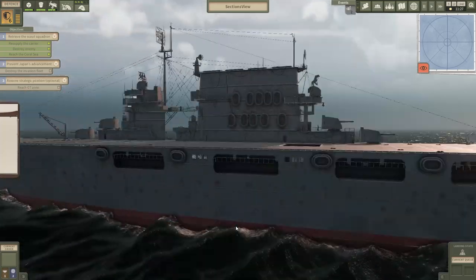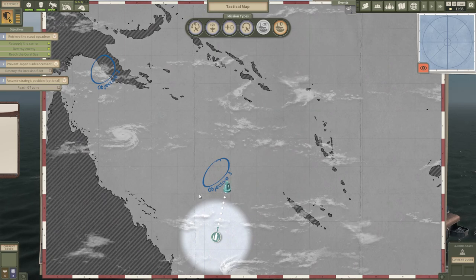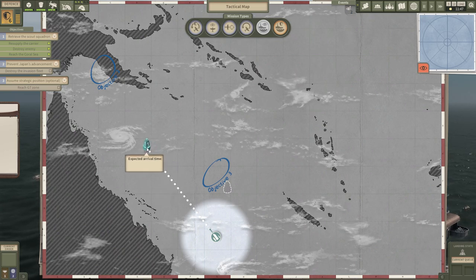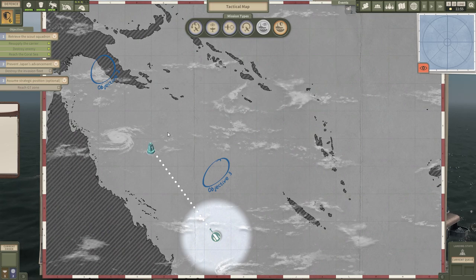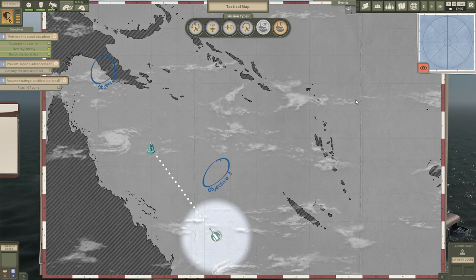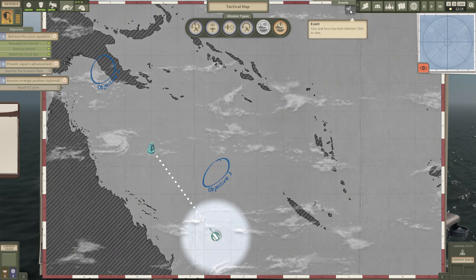Let's go to the deck and have a look at the tactical map. We do have the objective location here, but I'm actually going to move my waypoint to a slightly different location because I just prefer this position. Let's set maximum speed so we get there as soon as we can. And as you can see, I've already been detected, which means there are going to be some incoming attacks.